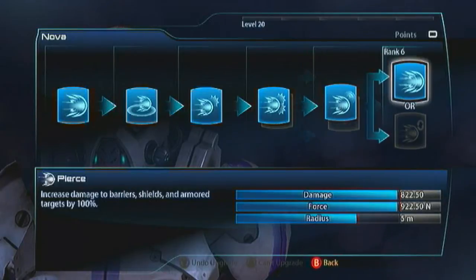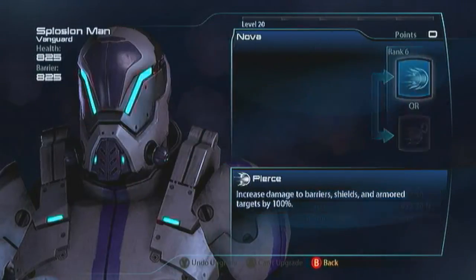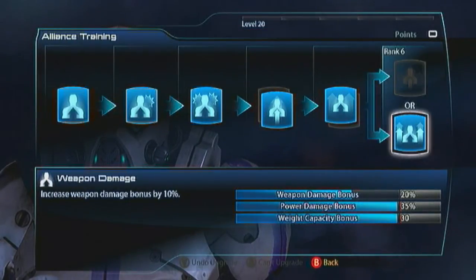For the final evolution you always want Pierce — this is going to allow you to do 100% more damage to all resistances: barriers, shields, and armour, so you're really just doing up the place. For your Alliance Training it's all about power damage: go with the Damaging Capacity and Power Damage, and then you can take some Weapon Damage to help when it's not safe to charge in.